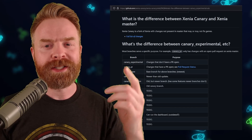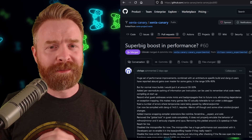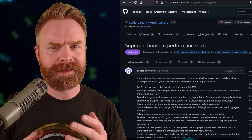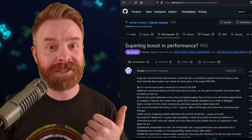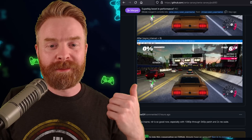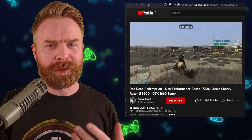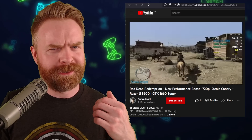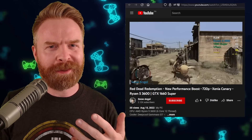These latest builds of Canary are definitely not messing around. This is huge. We're looking at performance improvements between 30% and 90%. Someone had Forza Horizon up and running at 23 frames a second before the update, and after the update they're close to 50. And Snow Angel here on YouTube has Red Dead Redemption up and running at 60 frames a second, and it is looking great. I'll leave a link to this YouTube video in the description below.